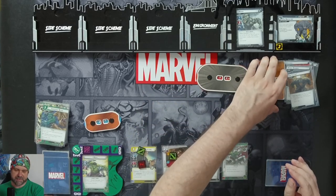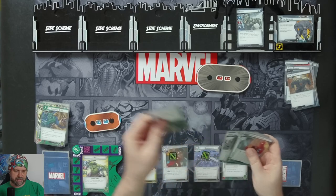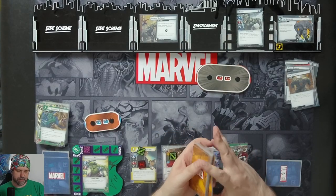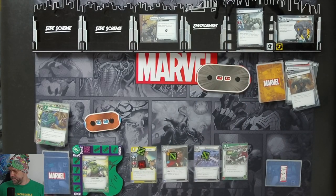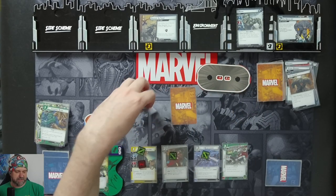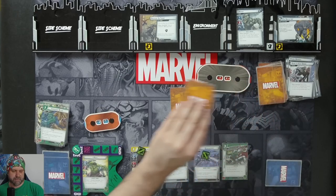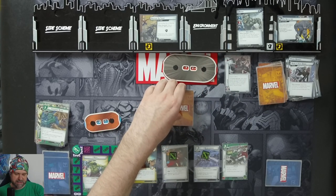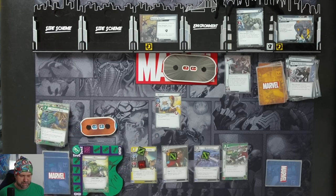Stage Two revealed: search the encounter deck and discard pile for Break and Take as a side scheme and reveal it - it comes in with three threats. We're going to get dealt two encounter cards because of Break and Take. First card: Rhino heals four damage; if no damage was healed this way, this card gains surge - so it's going to get a surge. Next: attach to Rhino, so he's got Charge - when Rhino attacks, the next attack gains overkill, and at the end of the attack discard that. Then we've got Shocker revealed - deal one damage to each hero. It takes the damage from Shocker.